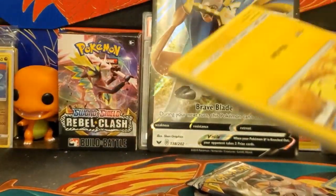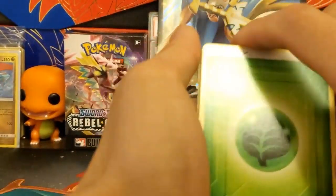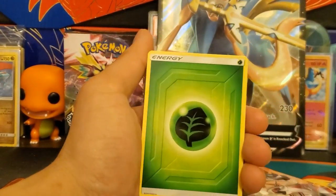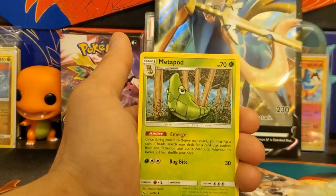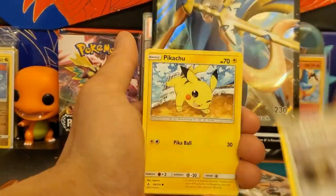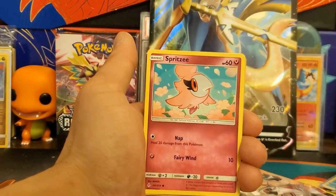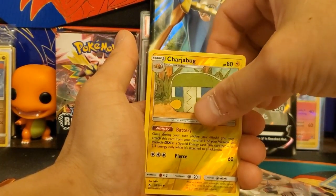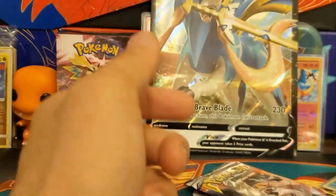I haven't opened Unbroken Bonds in so long. I have an Unbroken Bonds binder that's only partially complete, so maybe I'll work on that in a later video with a booster box. Here we go: Leaf Energy, Menapod, Coco's Trap, Dustox, Pikachu, Grubbin, Gastly, Gligar, Spritzee — reverse holo is an uncommon Chargebug, and the rare is Sharpedo. Nothing in that pack either.